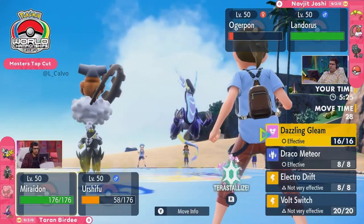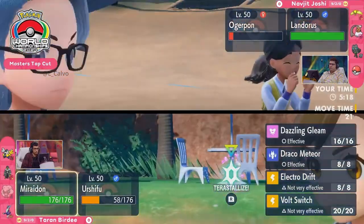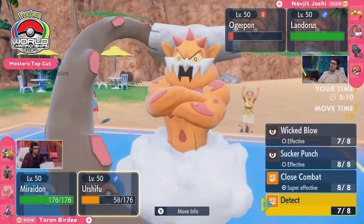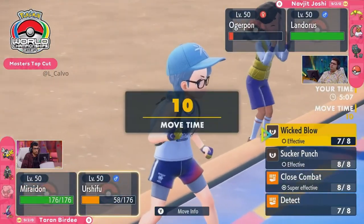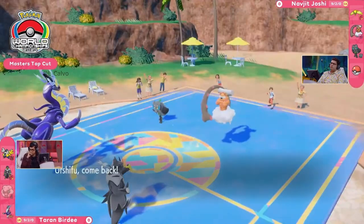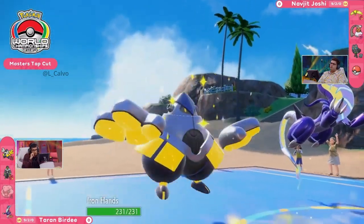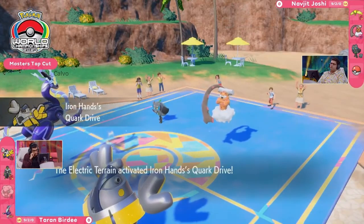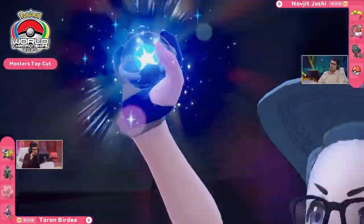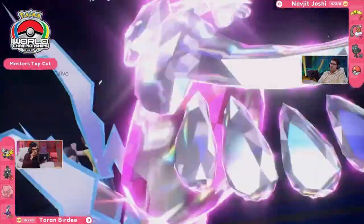There is a Calyrex Ice Rider potentially in the fourth slot for Navjit, and it can deal so much damage to the Miraidon. Miraidon enters the field and sets up that Electric Terrain via the Hadron Engine ability, boosting its own attacks. However, it can't hit Landorus with Electro Drift or Volt Switch since Landorus is a Ground-type. Iron Hands enters with Quark Drive activating for an attack boost, plus the Assault Vest for defense — a lot of flexibility.